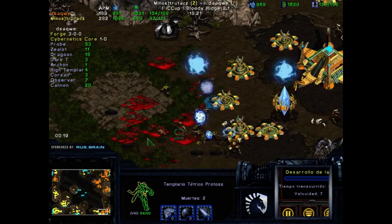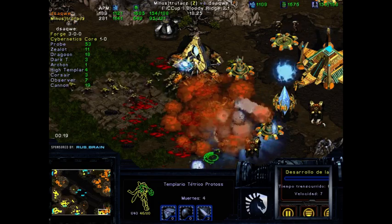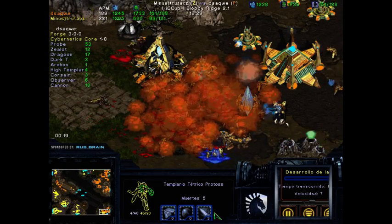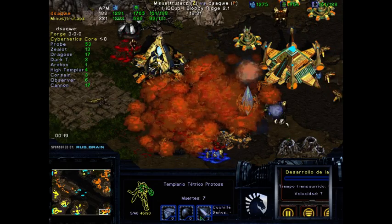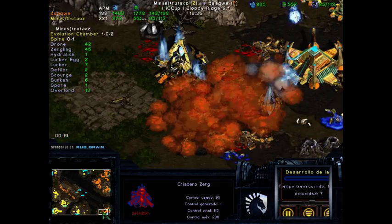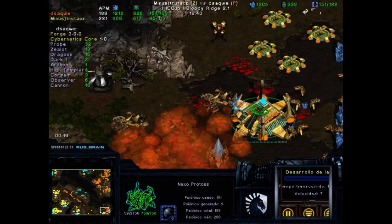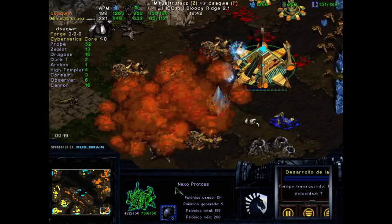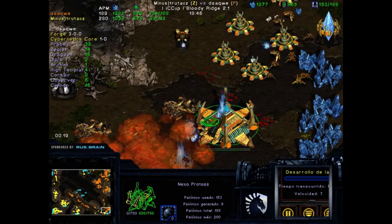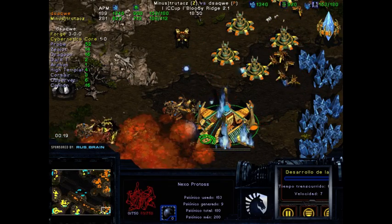The DT is unfortunately getting splashed. We do see a Plague now — that changes things a little. The DT really has to keep doing damage; it's getting splashed by the Lurkers, which is bad. But at the same time this base is going down. It seems like it's going to be four bases versus three very soon, unless this can be cleaned up. And we have Cracklings already, so they're going to take this Nexus really fast.